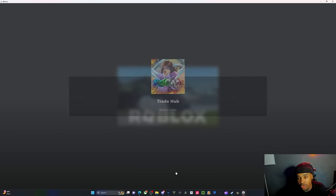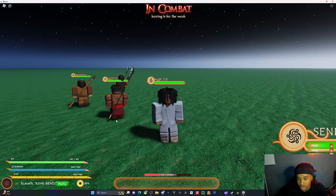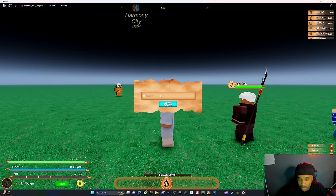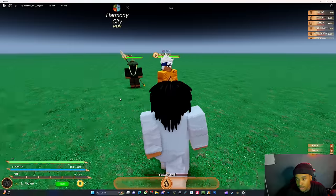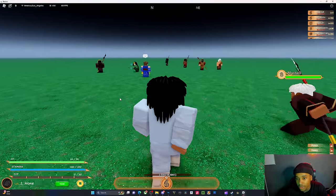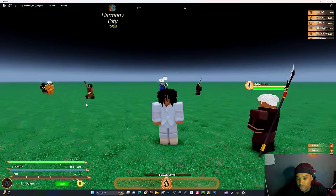Alright, let's go to the trade hub. I don't got nothing on this account, but the trade hub looks crazy. You got the trade button down here, and I'm assuming you just type a username — it even auto-completes for you. You can send a trade. There are a few people here trying to trade. Honestly, the trade server looks like a desert right now, but this is it.